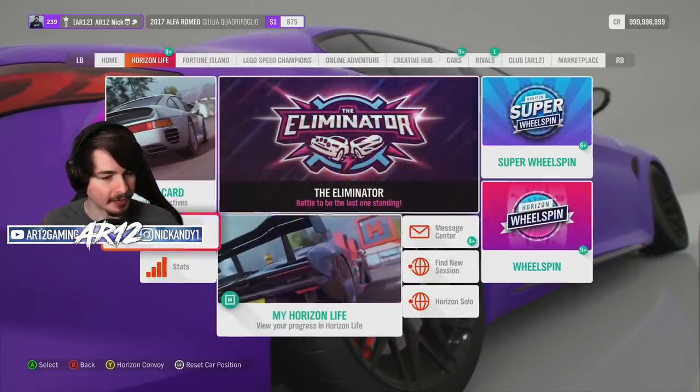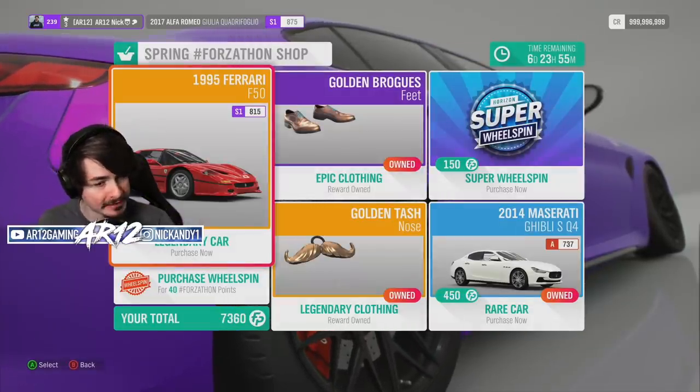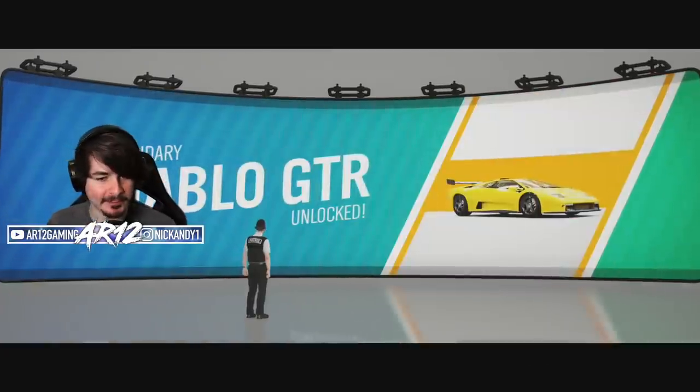Final thing before we go and unlock the car — Forzathon shop. As per always, Ferrari F50, and a Maserati that will inevitably break down once you expire the warranty. 50% in the sprint.